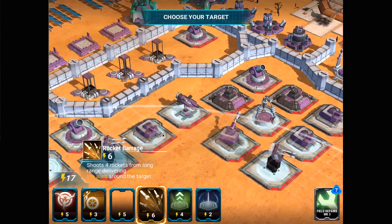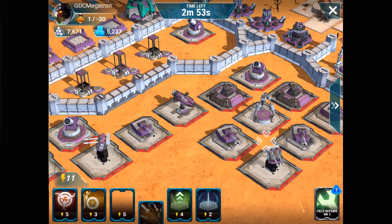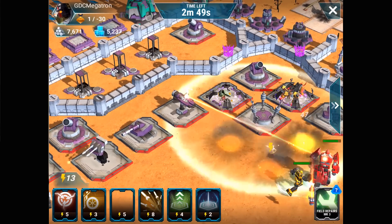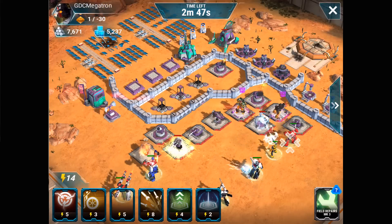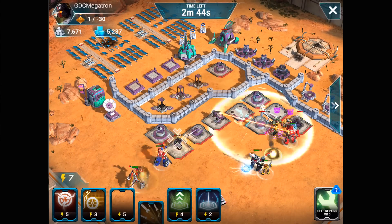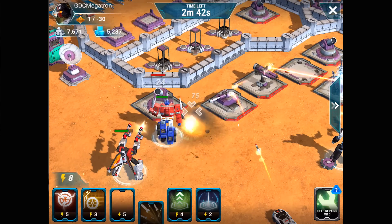As you can see right here, I'm just coming in right close and here are the rockets. Boom! Basically wipes out that entire grouping, and my troops are gonna make easy work of the rest of the base. So that's how you can use rocket barrage from Prowl on cluster defenses.